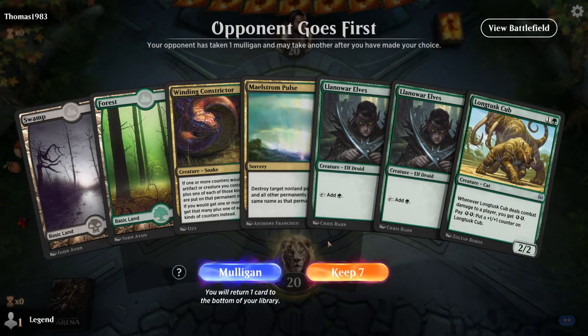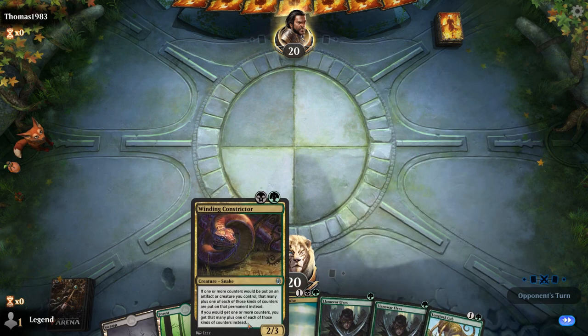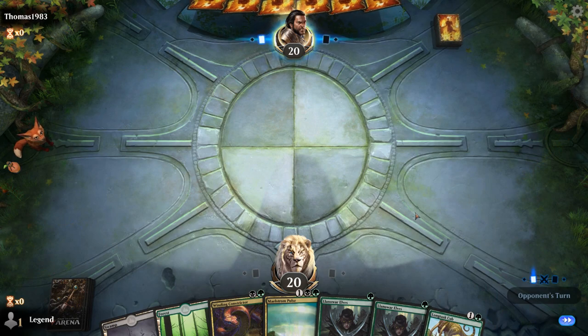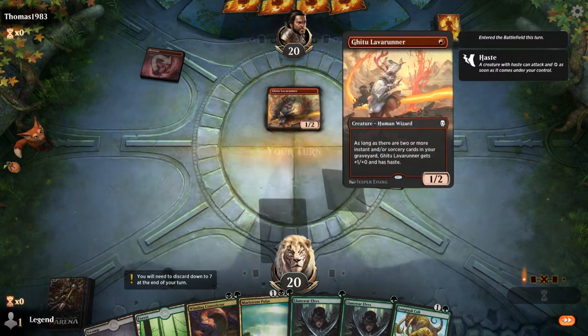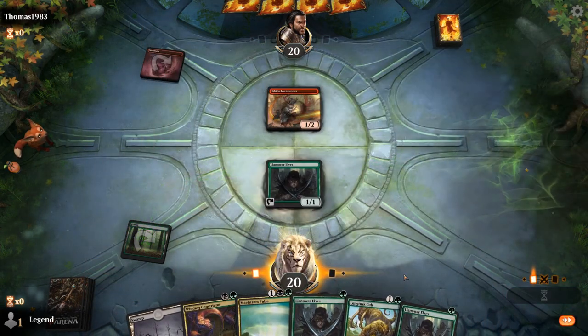Game two: on the draw with a fine opening hand. Turn one Elves, turn two Cub plus another Elves, and then Constrictor can come into play before the Cub potentially hits the opponent. Opponent is on Mono-Red with a turn-one Lava Runner, so the Elves is going to be toast quickly.